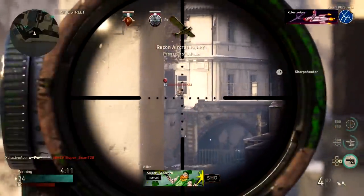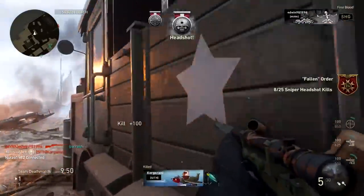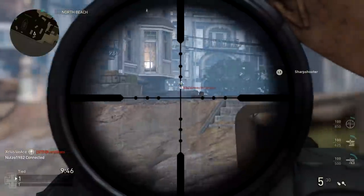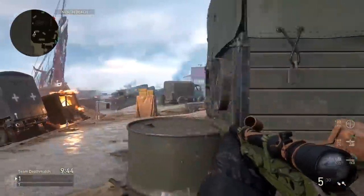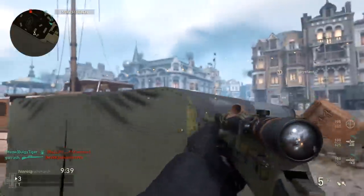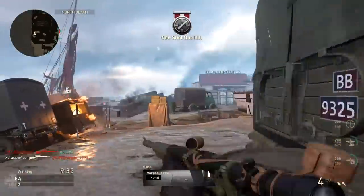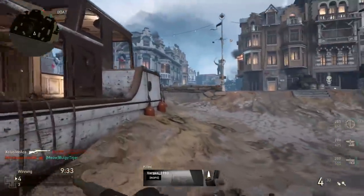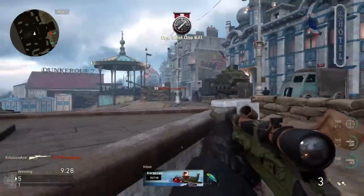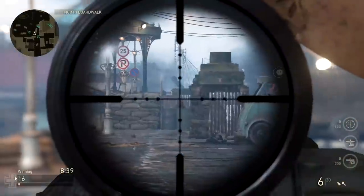The second sniper rifle they added is the lever action — it's kind of the opposite of the PTRS within the sniper category. This one is all about aiming down sight quickly, but you have to be much more accurate with it. It's essentially a Lee-Enfield with a faster fire rate. The one-shot kill areas are identical to the Lee-Enfield: upper chest, neck, head, and arms. Its aim down sight time is also identical to the Lee-Enfield at 370 milliseconds, so it's definitely designed for quickscoping.